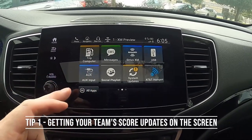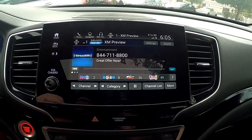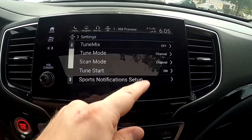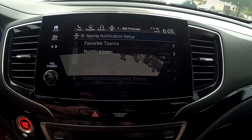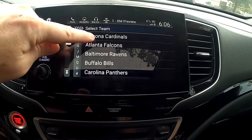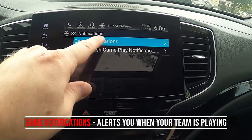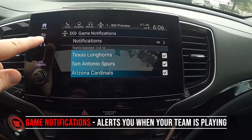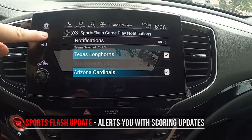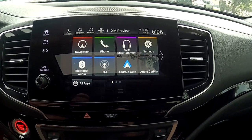Tip number one is related to your XM satellite radio. I'm going to select XM — how cool would it be if you could get notifications and scoring alerts for your games? Go to settings, select 'Sport Notification Setup', then choose your team. I'll pick the Arizona Cardinals. Go to 'My Notifications', turn on game notifications, then add Sports Flash gameplay for score alerts. Anytime a score is made, it'll alert you during the game.